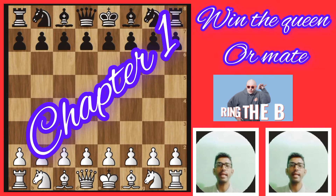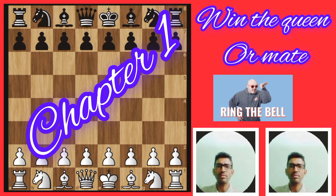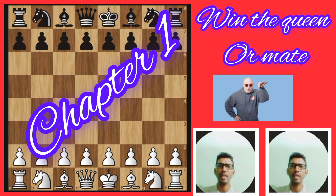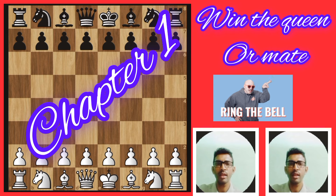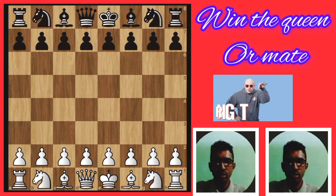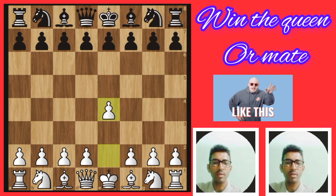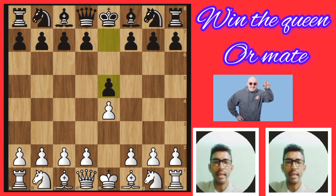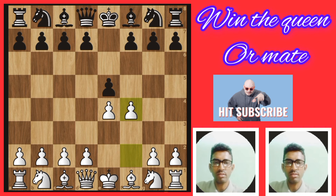Today I am going to explain and analyze King's Gambit opening traps. Chapter 1: win the queen or mate. How to checkmate easily as black. First move e4 — this is called King's pawn game — e5, then f4. This is the King's Gambit.